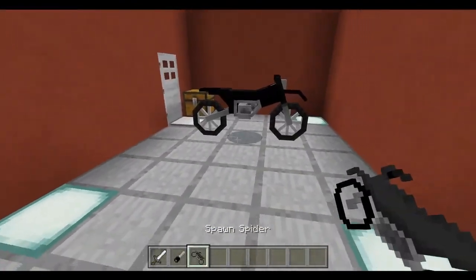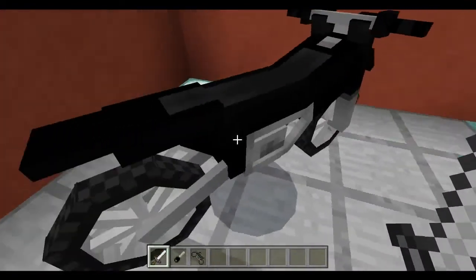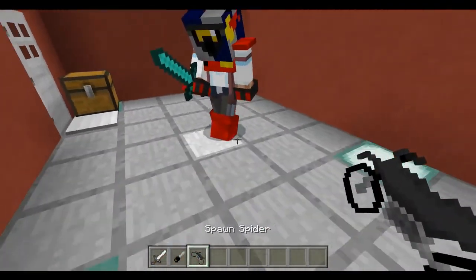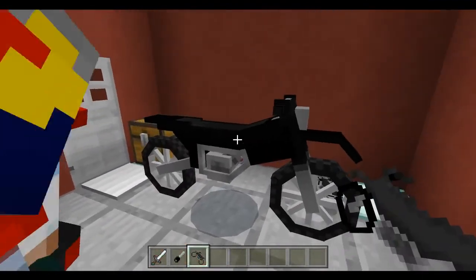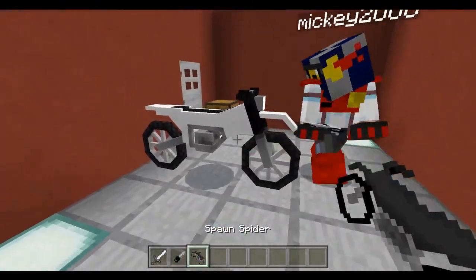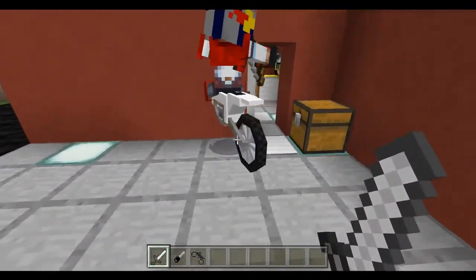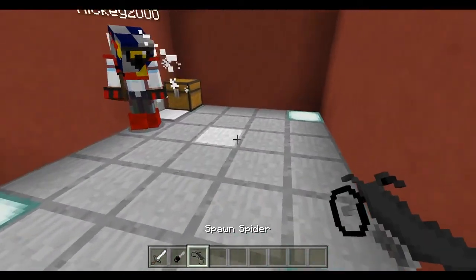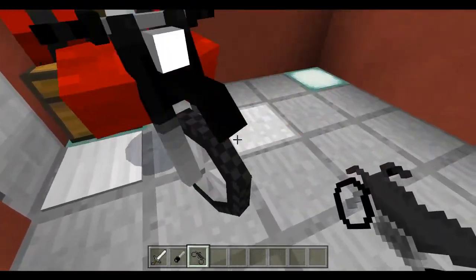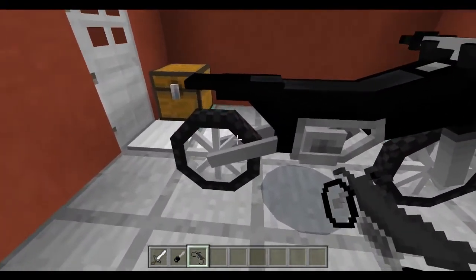These dirt bikes are super amazing. One thing is they only spawn facing one direction, so you have to nudge them a little. There we go — this one looks nicer. These wheels are very very detailed, as I was trying to say.